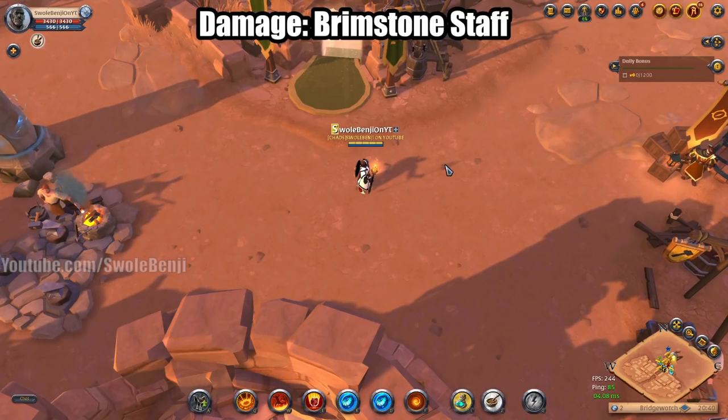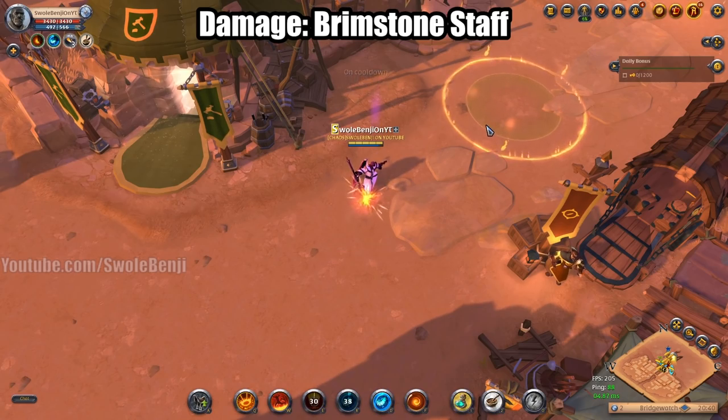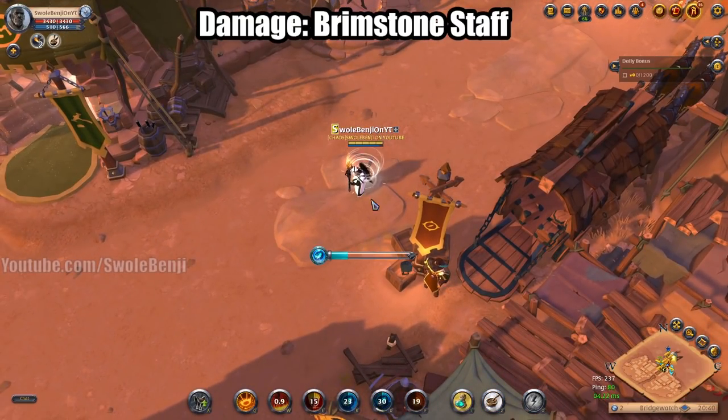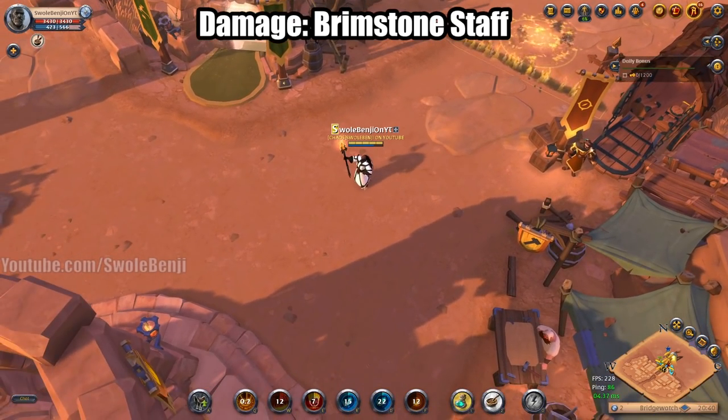Essentially what you're going to do is wait for the tanks to jump in and pile everyone up, then press F, R, then E and just start dumping on them — just start burning everybody. Get your cooldowns back and rinse and repeat. You're going to be melting health bars with this build.